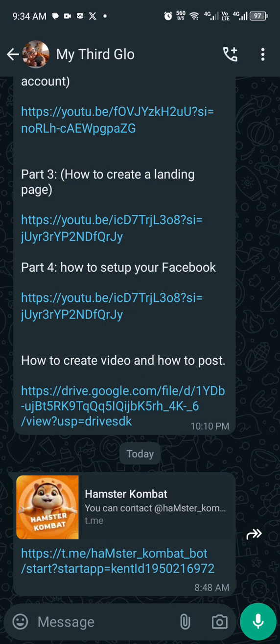In today's tutorial we're going to look at Hamster Kombat — how to set up an account and how to claim all your rewards attached to this account. Once you get a referral link, just like this one shown here.